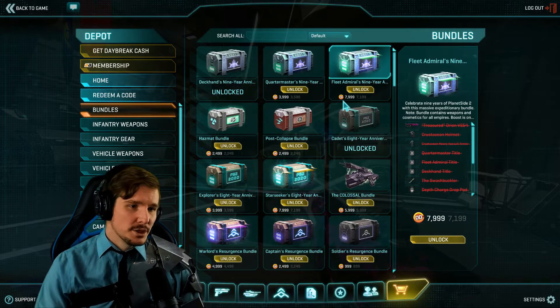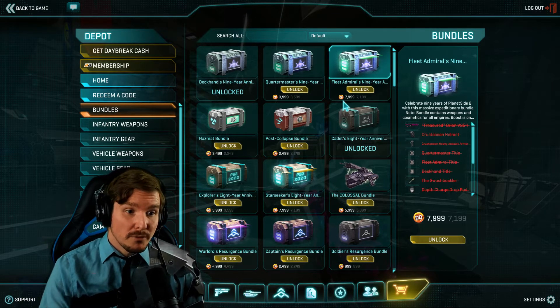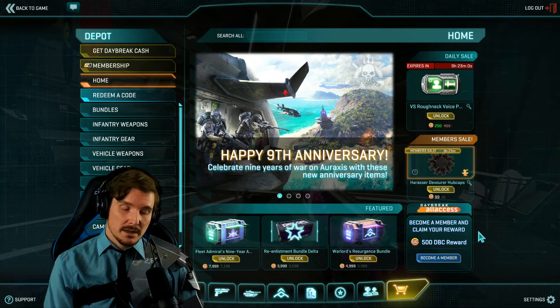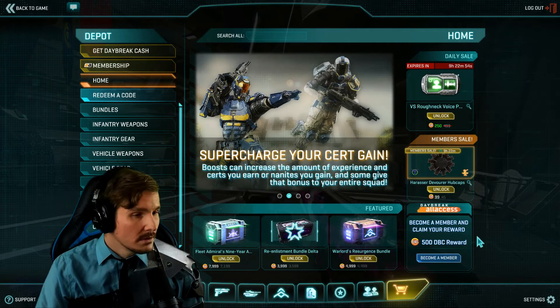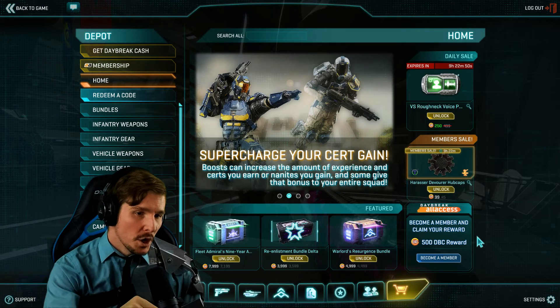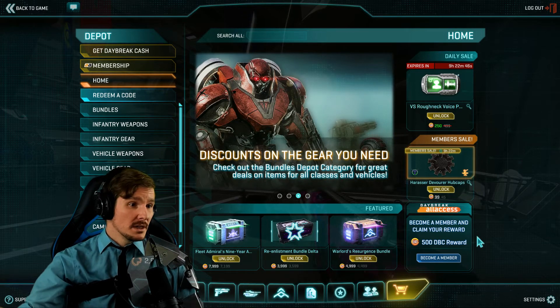You get 500 Daybreak Cash with membership, but don't forget — you have to come in and claim it every month, it's not automatic and it doesn't accumulate. So even if you want to let it build up over a couple months, just make sure you log in and hit that button.